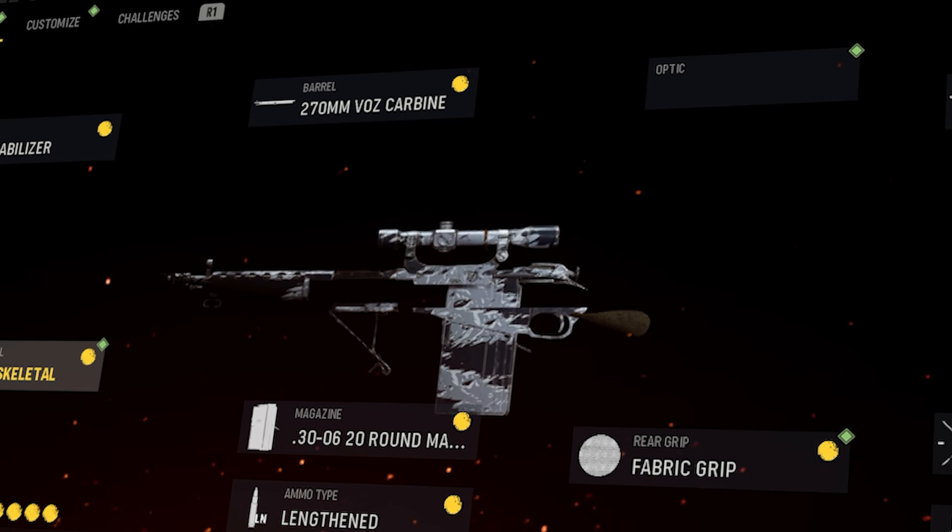Lengthened and then of course the Skeletal Underbarrel for the ADS. This thing is literally a one-shot machine, as you guys can tell — we hit that quad to start out the video, some more triples, and then that triple, single, single. This thing is so fun to use, especially in Big Map Blitz. You can literally just run around, find good spots, find their spawns, and just shoot into them and hit absolute bangers. You guys be sure to try this out. I will see you guys on Wednesday.